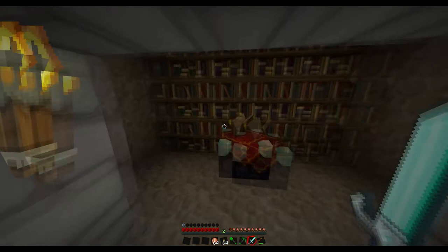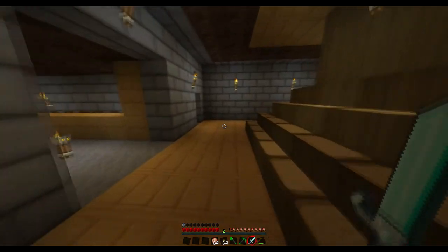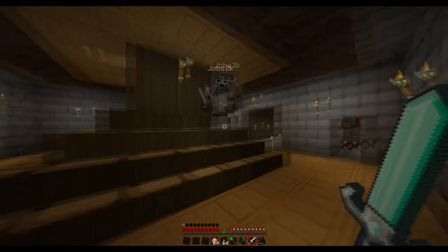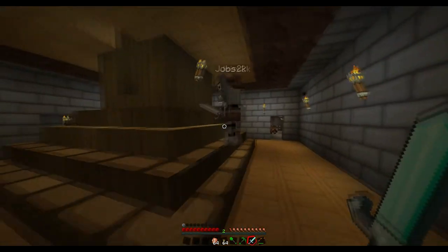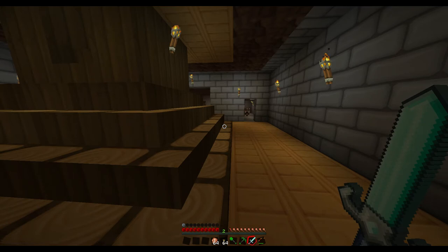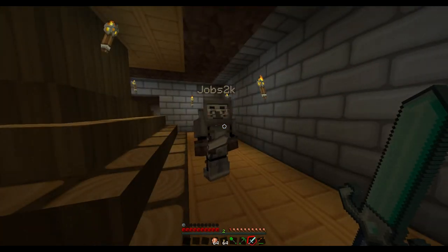There'll be three in here - this isn't going to stay a library - and then another bit over here with another three. But I'm wondering if I should scrap the zombie spawner completely, because I'm thinking I can have a skeleton spawner for arrows and bones and then two cave spider spawners. I'm thinking of some kind of defense mechanism where the cave spiders go above ground, because they don't burn in sunlight.